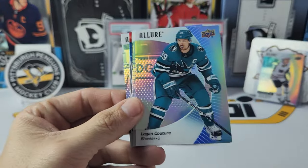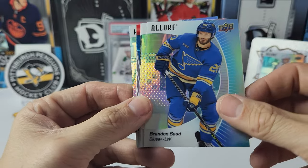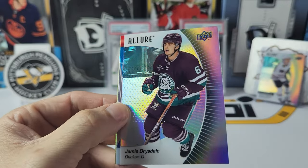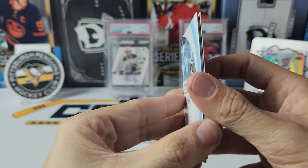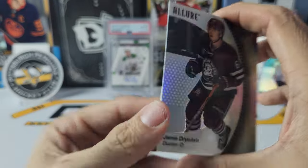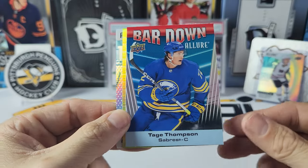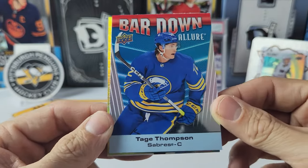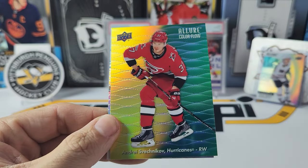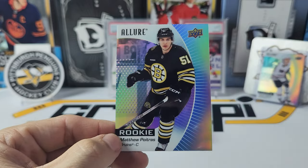Pack five: Igor Shosturkin, Logan Couture, Brandon Saad, Uri Slavkovski. Another Jamie Drysdale — is this a parallel? Yes, it is a black rainbow. We have a Bar Down of Tage Thompson, a color flow yellow-green of Svechnikov, and our rookie is Matthew Potra.